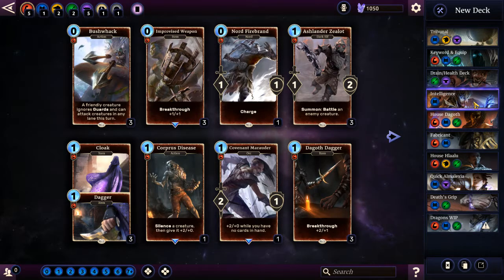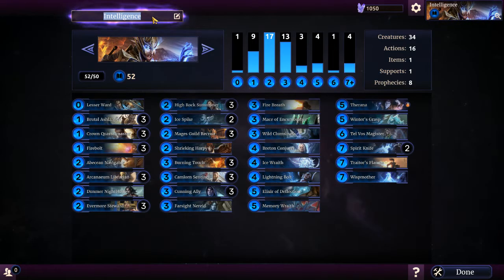And this intelligence one, I need to rename to Action Deck. There we go. So that was one I most recently made. Basically this Action Deck - if you kind of look here, you can see I have 16 actions and 34 creatures.